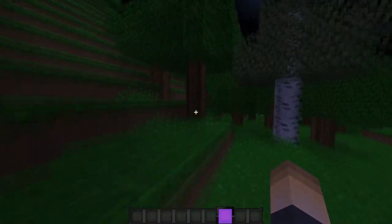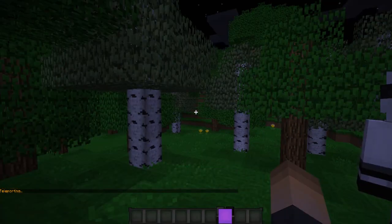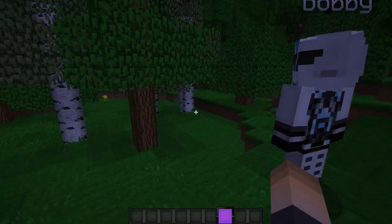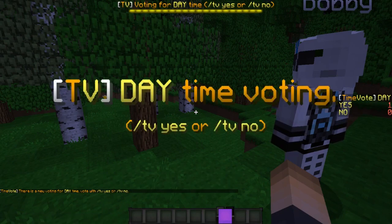As you can see it is currently nighttime. Let's say we wanted to turn it to daytime. I'm not sure how efficiently I can show you since I only have a max of two players on the server, but to start the vote for daytime you type the command slash TV — which stands for time vote — then 'day', and hit enter.